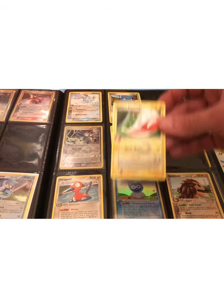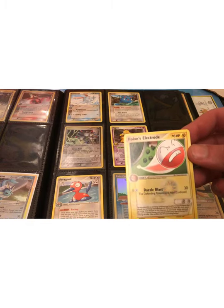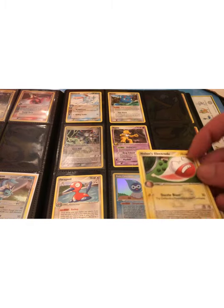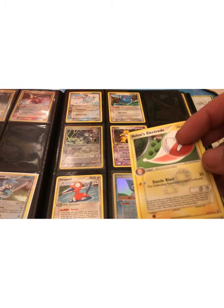There's a Holon's Electro. This is what a non-holo is going to look like — it's kind of interesting. It looks like a rainbow energy on the card.